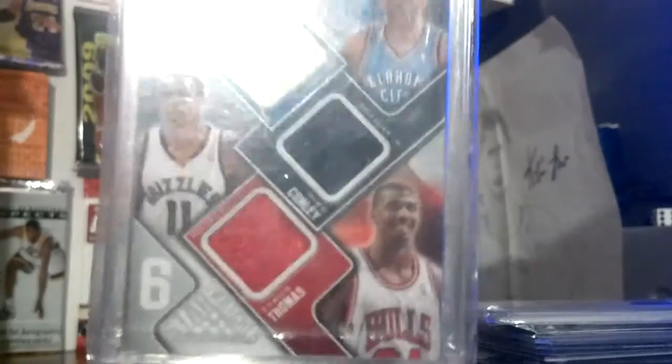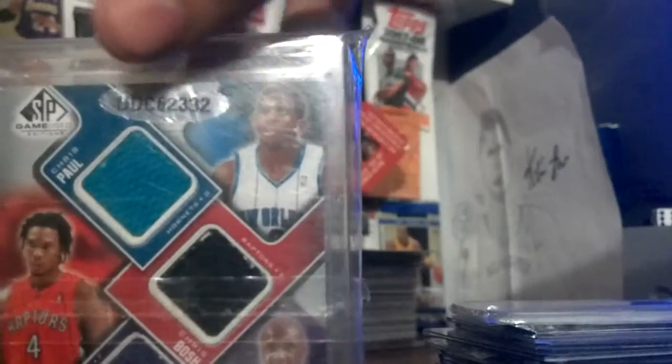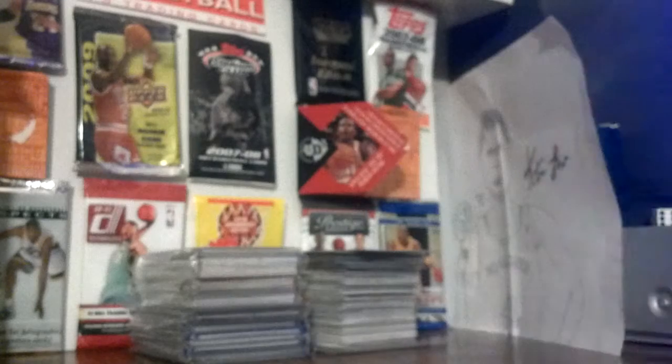Then we have the Russell Westbrook College jersey, a six-way out of 99 — Russell Westbrook, Mike Conley, Tyrese Thomas, CP3, Chris Bosh, and Lamar Odom.